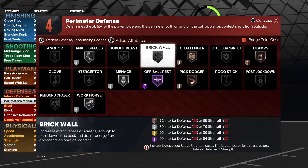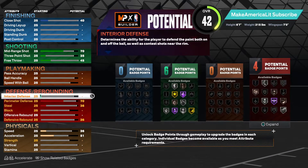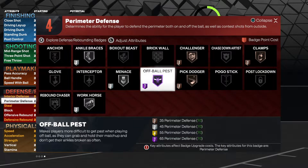This badge is the direct counter to the slippery off-ball badge, which is like the offensive version of off-ball pest. It makes you super harder to defend off-ball — moves you through screens quicker and better. Off-ball pest is the direct counter to that. When guys try to hit you with those juke moves, cuts, and movements behind screens, you're going to be harder to get loose. You're going to grab their jersey, bump them, go body to body — it makes those off-ball cuts and movements much harder.